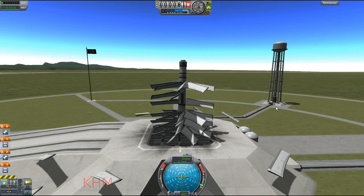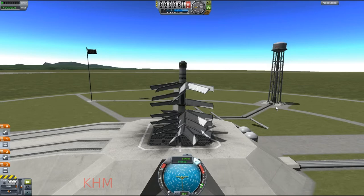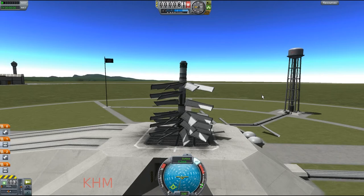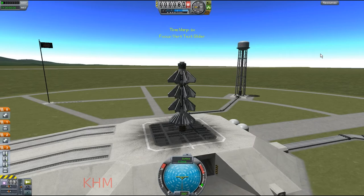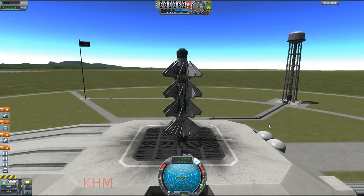Then I had another idea: what if instead of using control surfaces, I put wings on there and spun it around, since wings have a bit more lift to them? Sounded like a good idea, but as you can see it's just not working — in fact a lot of the wings kind of fell off for no apparent reason. So I tried it with just a ton more control surfaces.